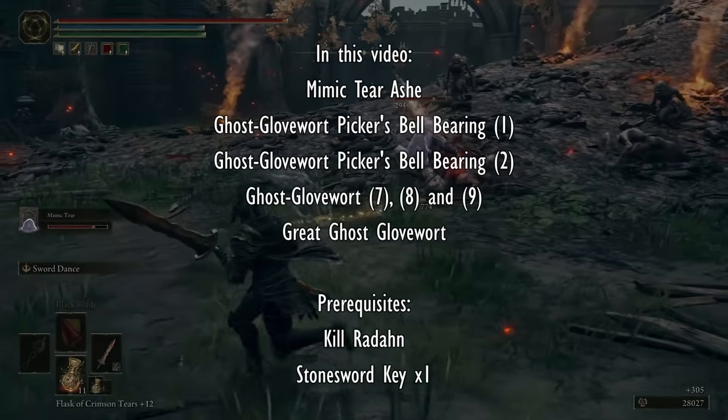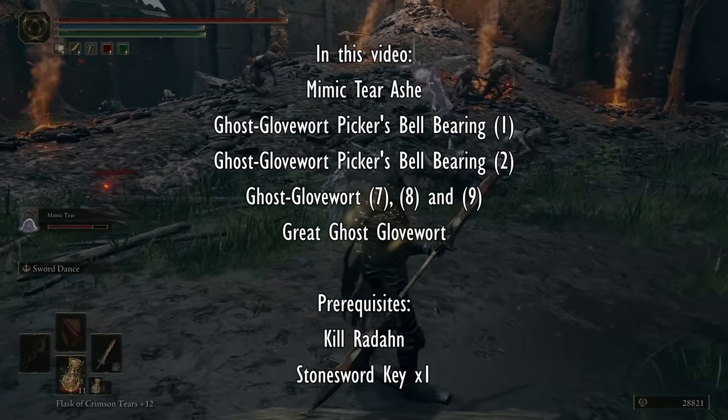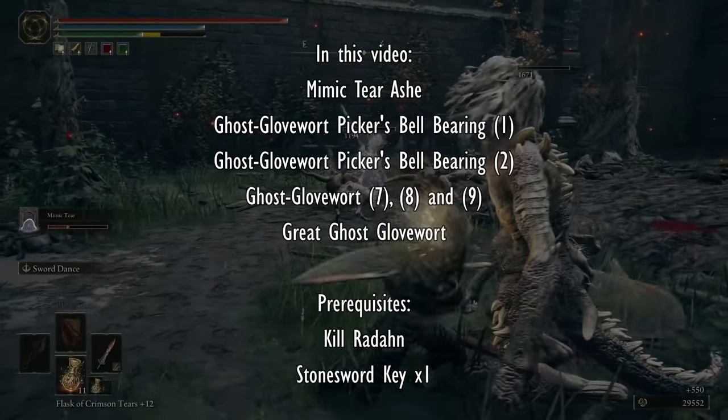Hello and welcome. I'm going to be showing you how to get the Mimic Tear Ash and upgrade it to level 10 in this video, all on one quick route. It's pretty easy to do - you just need to have killed Radahn and get yourself a Stonesword Key.